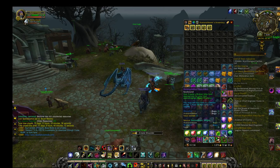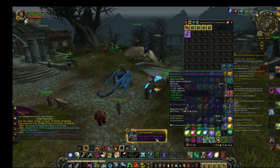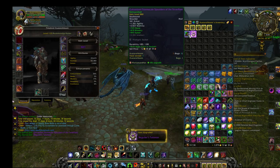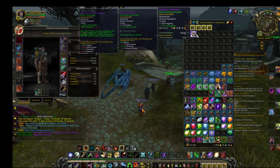I'll start with the Relinquished because I'm specced for Beast Mastery for this. Oh, it's got Speed on it. Okay. And I know that's crap. Is that good? Yep. Is this also good? Yep.